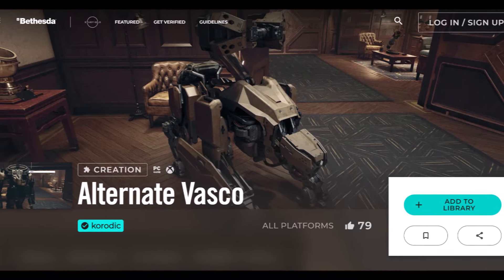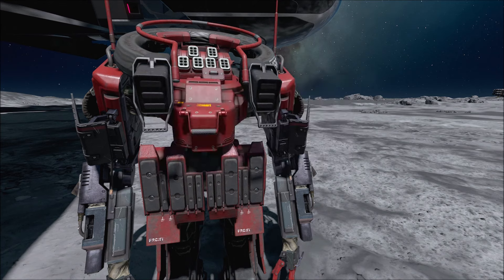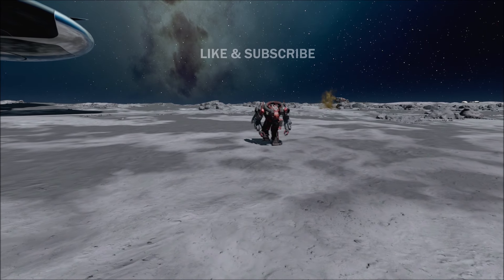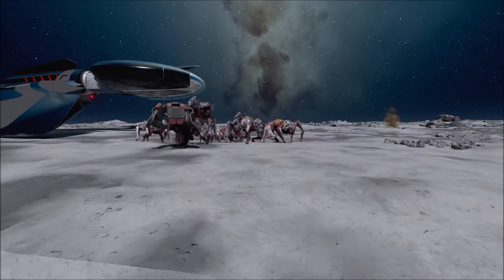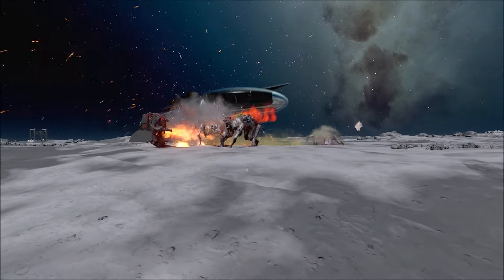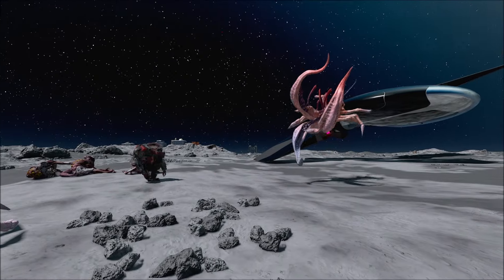Now, this mod by Karatek allows you to not only change Vasco's model type, voice type, and combat stance, but you can finally equip him with some custom weapons. I chose the Red Devil skin, the heavy armor one, and I gave him the flamethrower, the head-mounted rocket pod, and a rifle — the 7.77. You guys know what I'm talking about. Look at him — that's freaking crazy!